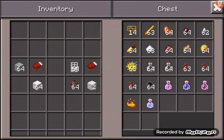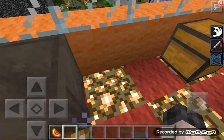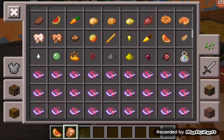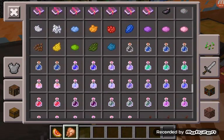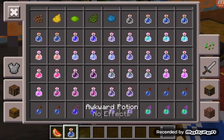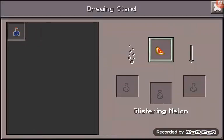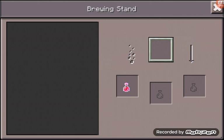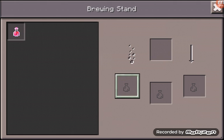For healing we're going to need some glistering melon. Let's just wait for the awkward potion to finish — I'll be right back. Okay, the potion is finished.